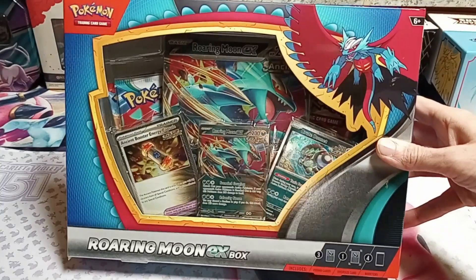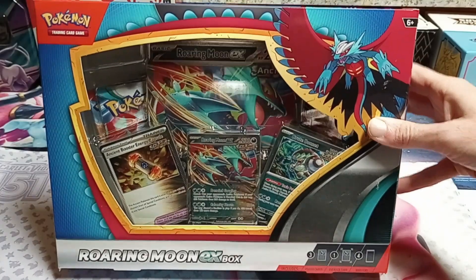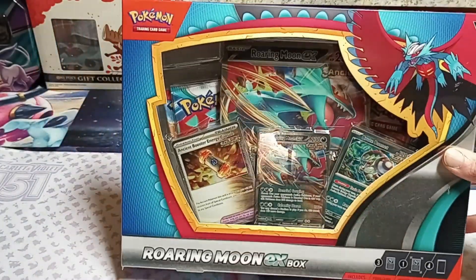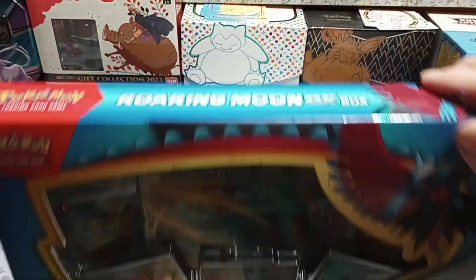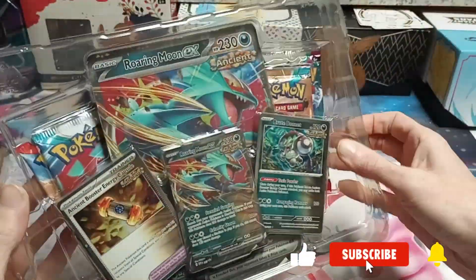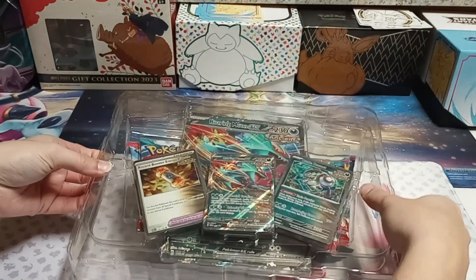Hello friends, we found this Roaring Moon tin. They also had an Iron Valiant but I think it's apparent I like the ancient Pokémon in Scarlet better. We also have a tin that we found - they only had two, but that one's got Hitmonchan on it. Let's break into this. There we go - I was gonna say it's gonna be tough but it wasn't really that tough. Here's some things - removing the plastic.